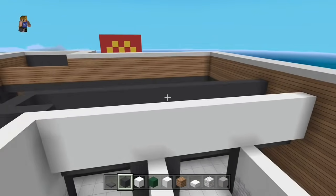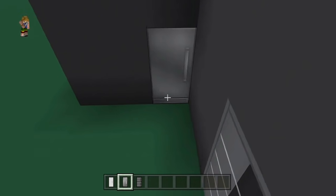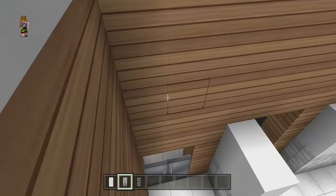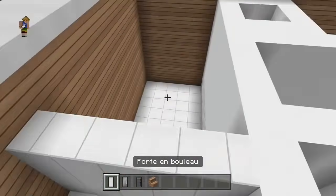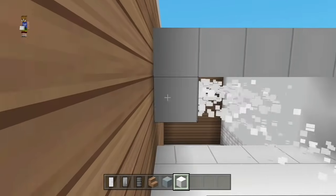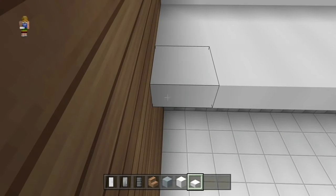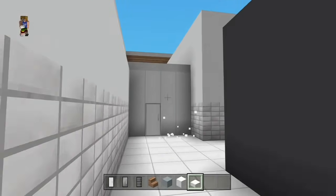On va du coup poser les portes. Vous allez prendre les portes en acacia et en fer. Pour les toilettes, vous allez prendre les portes d'acacia. Pour le resto, l'entrée du resto, c'est comme vous voulez : soit la porte en fer, soit la porte en acacia — moi j'ai préféré la porte en acacia. Et pour l'extérieur, donc la porte qui se trouve à côté des McDrive, en fer — c'est beaucoup mieux, ça fait vraiment porte non-cibille. Il y a un escalier en planche de chaîne au-dessus, à envers. Pour la chambre froide, vous prenez n'importe quelle porte — moi j'ai trouvé une porte en bouleau blanche. Pour faire le haut de la chambre froide, j'ai préféré casser des piliers de quartz à deux blocs au-dessus de la porte et rajouter des dalles de quartz pour fermer le tout.